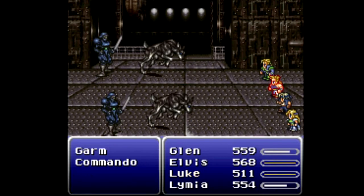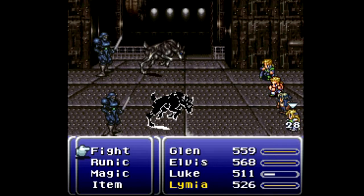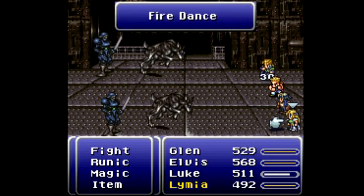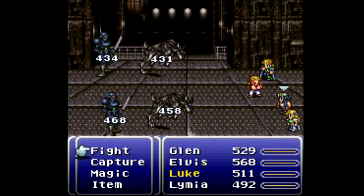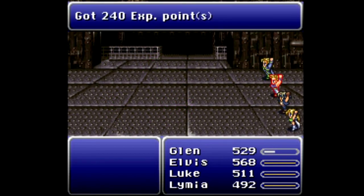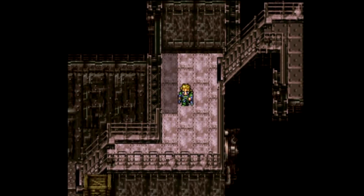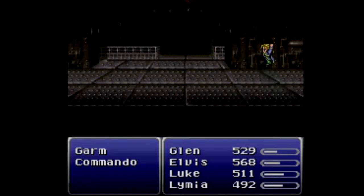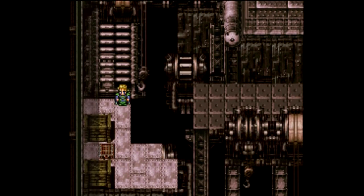We have made it into the Magitek Factory. This fight is technically our first time fighting it out in the world. I hope I did the fire dance right. Rama will destroy pretty much anything in your way here. We didn't do much damage when we tried to steal, and the reason is that these guys have massive amounts of physical defense, so you want to focus exclusively on magic.